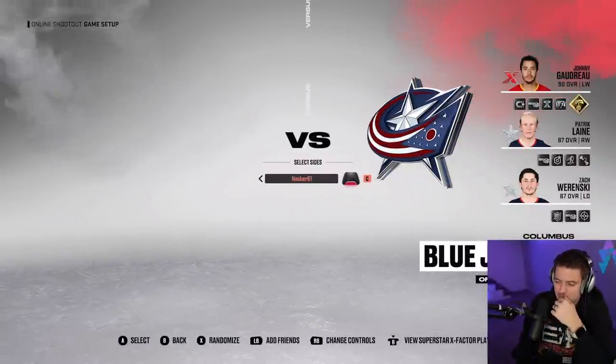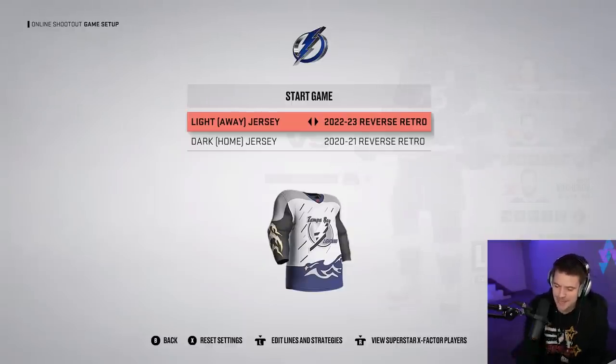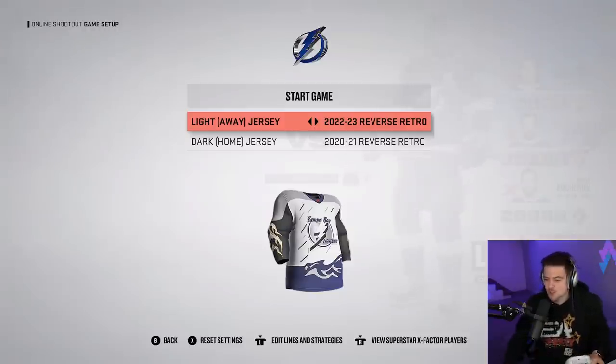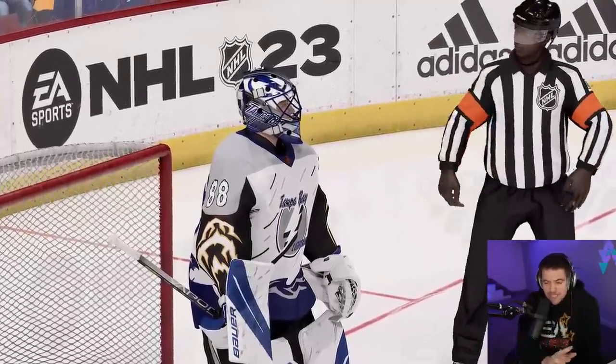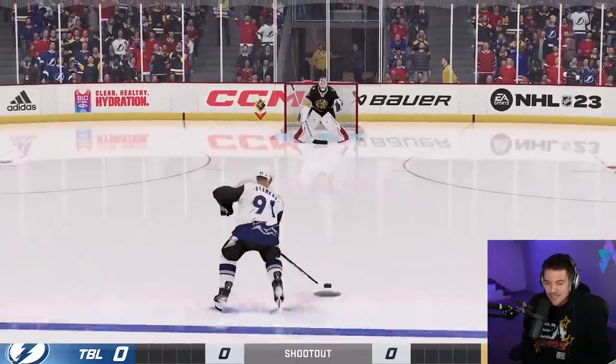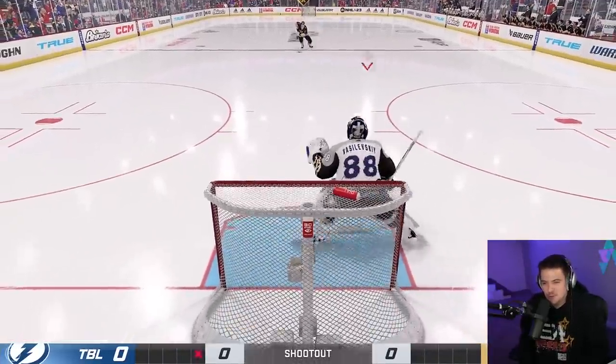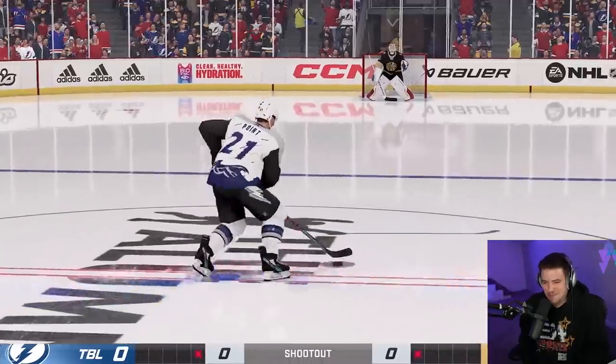All right, team number two - let's see who is going to take us to the promised land. The Tampa Bay Lightning! You really can't ask for a better shootout lineup than that, and we get to use the reverse retros. This is the best reverse retro from this season and it's not even close. Does it look like absolute chaos? Yes. Is it the best jersey? Yes. For shootout number two, we're going to be changing the goalie angle - every time we make a save, we are going to change it back and forth.